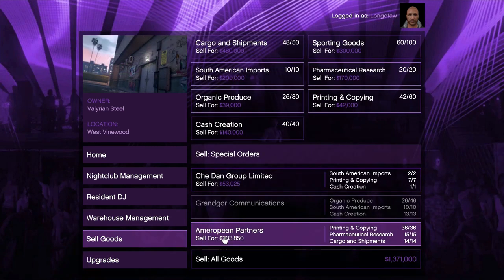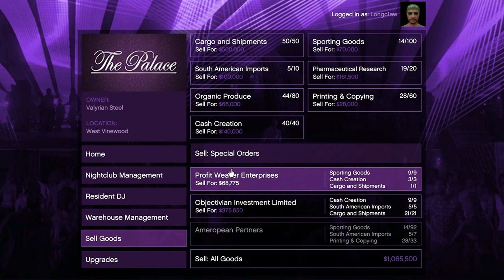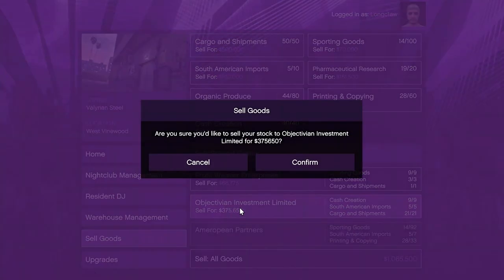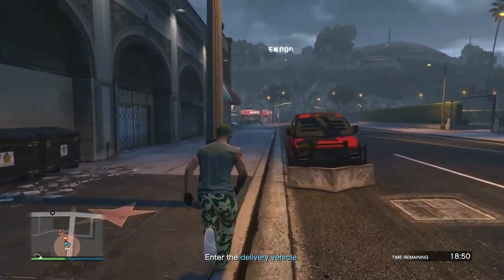We're talking about special orders. These are smaller deliveries that refresh every hour and offer you a quicker way to access some money generated by your techs. They also give you a nice little 10% bonus, which wipes out Tony's cut. Wait for your special orders to be ready and when you see one you like, hit it. The nightclub deliveries are easy, you can do them solo, and it's going to be 100% successful as long as you don't get the vehicle stuck or put it in the water.